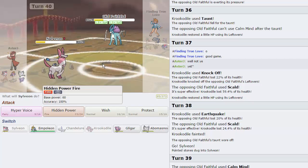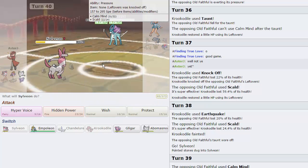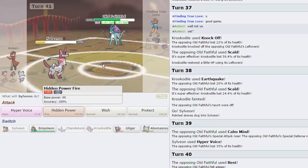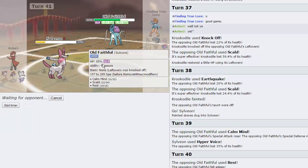He's actually faster than my Sylveon — strange, why am I EV'd so low? He can go for Rest now — would he though? I think he'd just fire off a Scald, but no, he's going to Rest anyway. We're going to take off 35% from this thing. I'm still susceptible to losing — this thing can Sleep Talk a Scald, which would be really bad, or even a Calm Mind. I needed it to Sleep Talk Rest twice basically, and I'd still need a crit. Actually no — 35%, I'm good. I just need to dodge two Scalds.